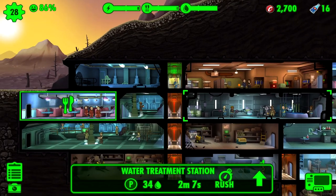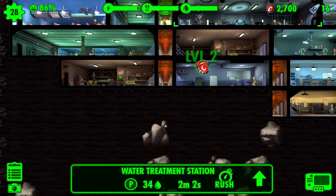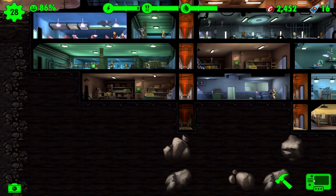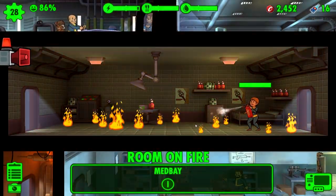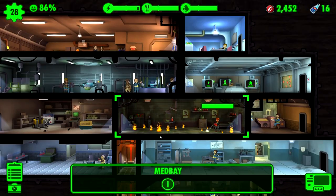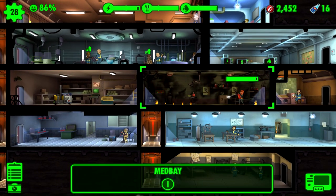Right now everything's looking in check. I think it's about time we try to start expanding - let's get to the building menu. Let's cop a new elevator right there. We're going to build a three-person bedroom. What happened? We're full on stimpaks! Can someone go help or are we just gonna let her fight it alone? The fire looks like it's going out pretty quick - she's got a lot of health, she'll make more stimpaks anyway.